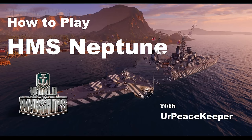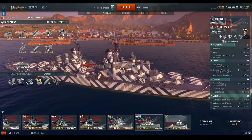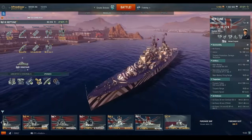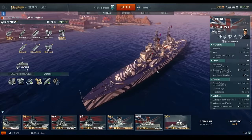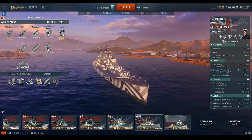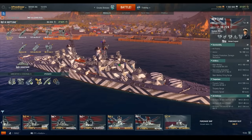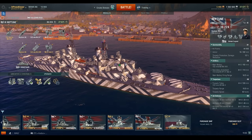It's your Peacekeeper coming at you with the next video in our How to Play series on the Royal Navy Cruiser line. This is the Tier 9 Neptune Class of Light Cruisers. The Neptune Class is not a real ship — it's a paper ship, based in this game on the 1944 Cruiser Design Studies, specifically Design Y.